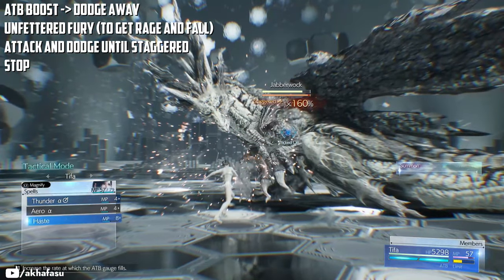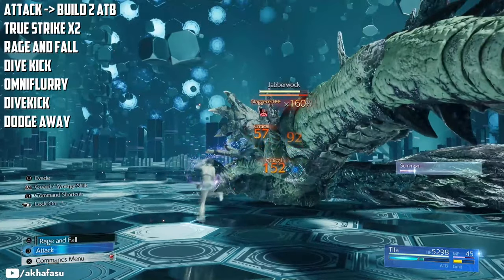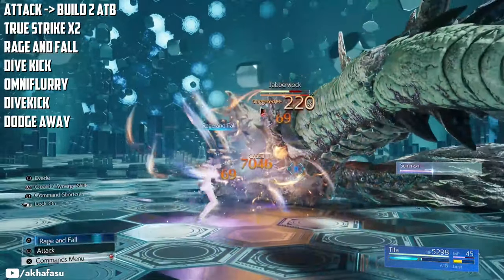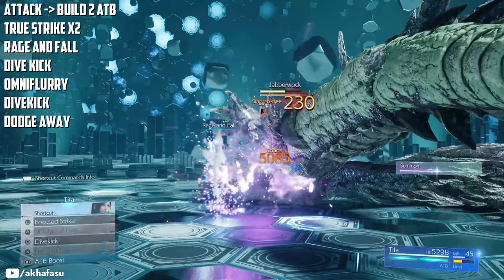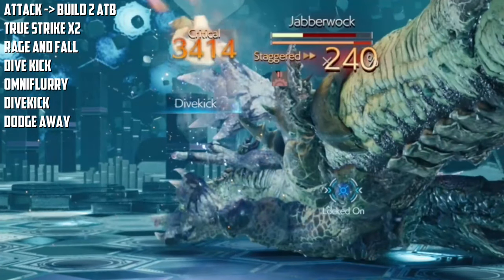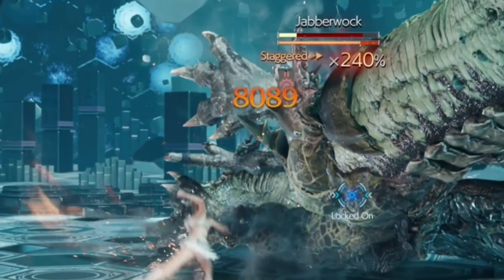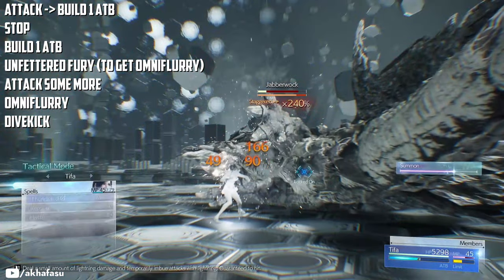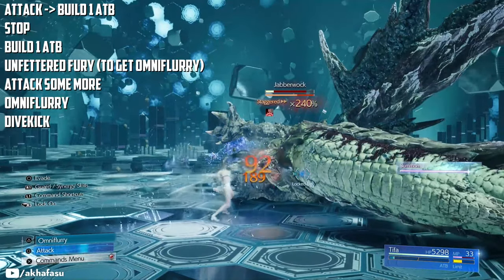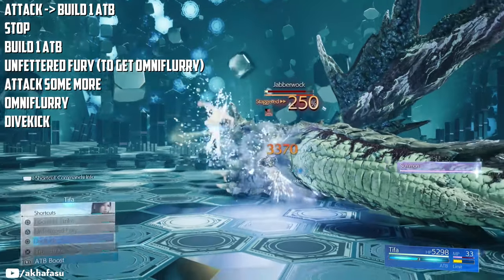Now we're going to finish him off in this one stagger bar. Build up two ATBs, then do two True Strikes, Rage and Fall, Dive Kick, Omni Flurry, and another Dive Kick. Now even though you can finish him off here, if for some reason you are low on stats, the safer approach is to build one ATB and then cast Stop on him again. Build one ATB, Unfettered Fury, Omni Flurry, and finish the bout with the Dive Kick.